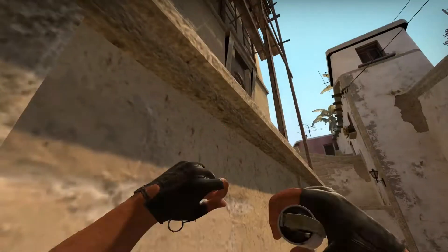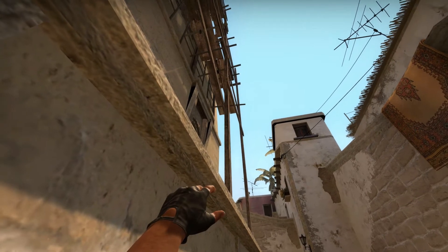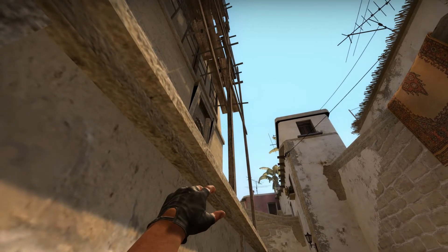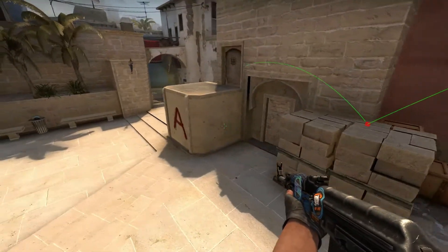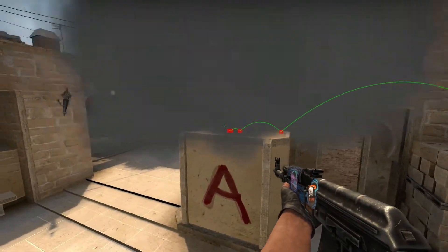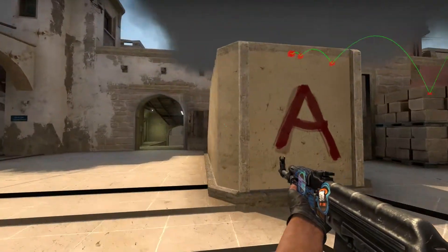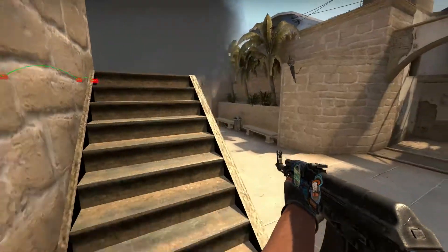Then you pull up and aim between the building and the wooden plank, right here, and just release. Watch it fly — it pops up here and then completely blocks off the stairs. If you're a CT you have no chance looking through it.